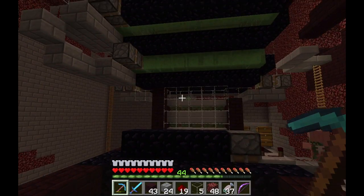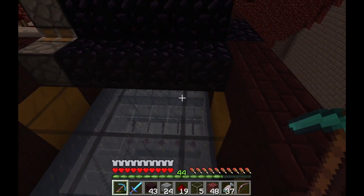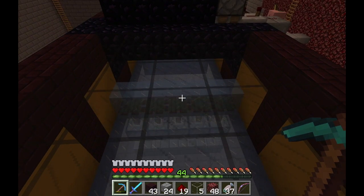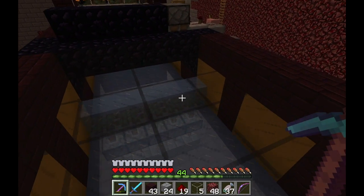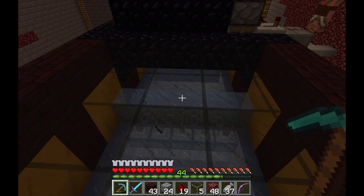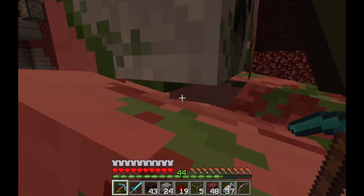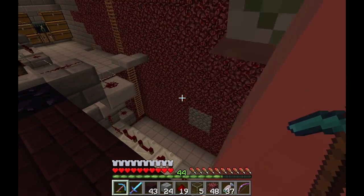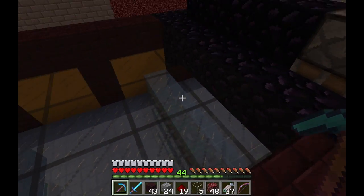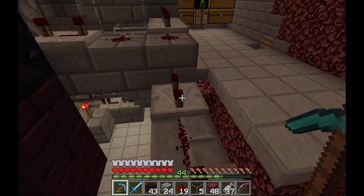The last thing is this row of ice sticking up here — it's a barrier because blaze don't slide at a uniform speed over regular ice like they do over packed ice. Some would go a little too far and miss the pusher. I put this here to stop them so they're all at the right spot when the pusher comes around. And as you can see, it works really well.